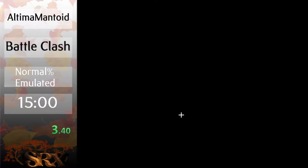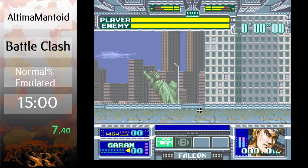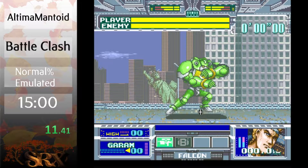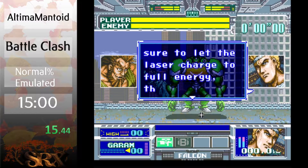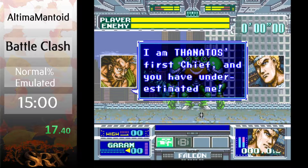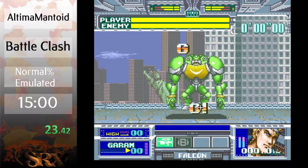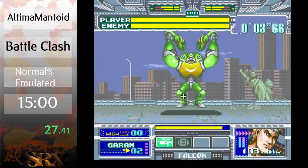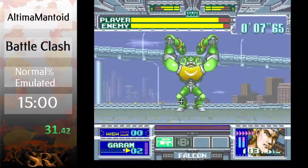With normal difficulty, there's a lot of dialogue that has to be skipped. The AI on all of the bosses changes just enough that you have to learn each different one if you want to learn the other difficulties, and this is the only one I've practiced. This game, at least fighting Garum here, will show off an interesting trick used later for optimization.